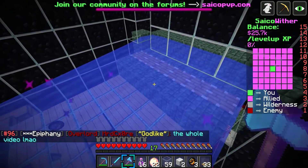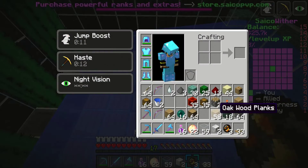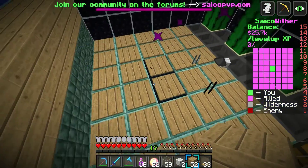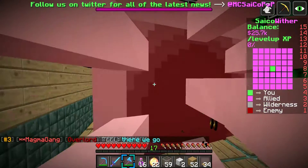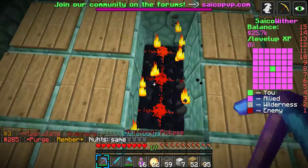Let's block up the water real quick and pull the ghast spawners out so we don't have any surprises like that when we're trying to rip up the other pressure plates.